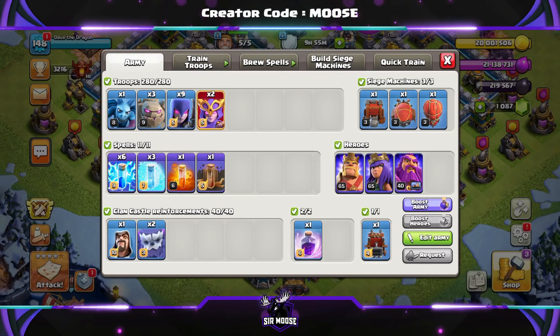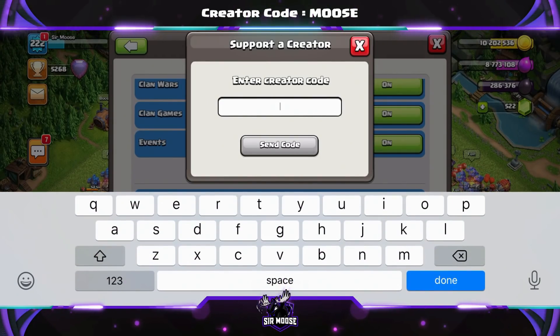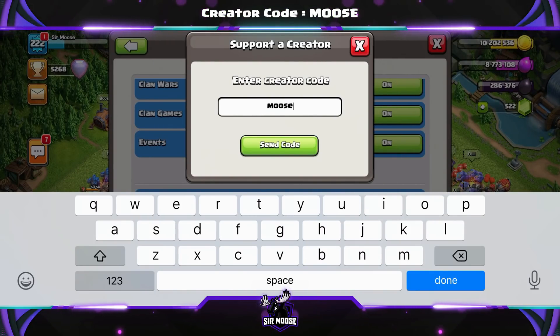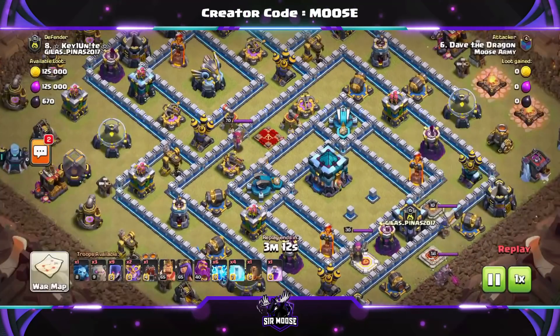Before we jump in, a quick reminder: on this channel we've got a creator code. Go to settings, scroll down to more settings, support a creator, and use code moose before making any purchases in game — it just helps support the channel.